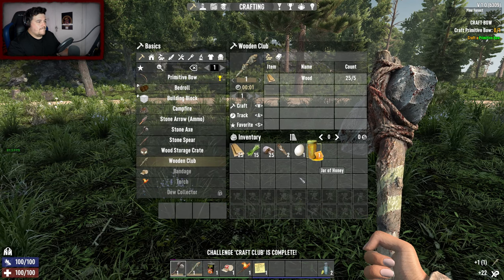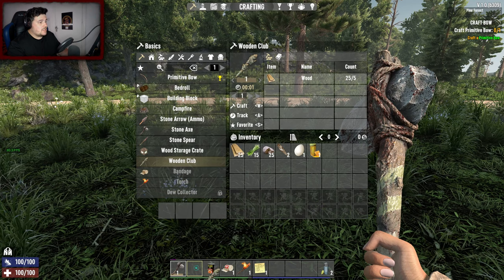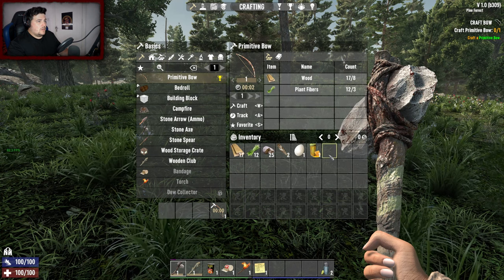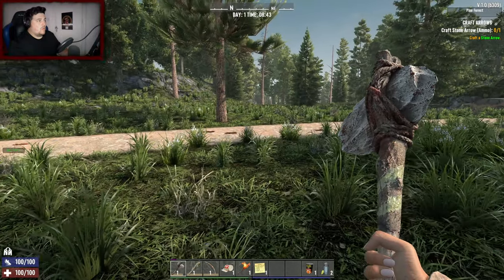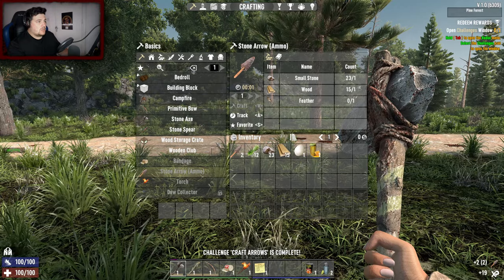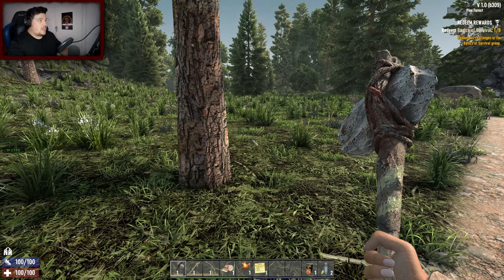Wooden club - craft that. And different things have different sounds when you pick up and drop them in your inventory, that is awesome! Primitive bow - craft that, and then craft stone arrows. I've already got some in my inventory. I love that you can lock arrows into inventory slots - I think they brought that out in Alpha 21. Love it, so good!